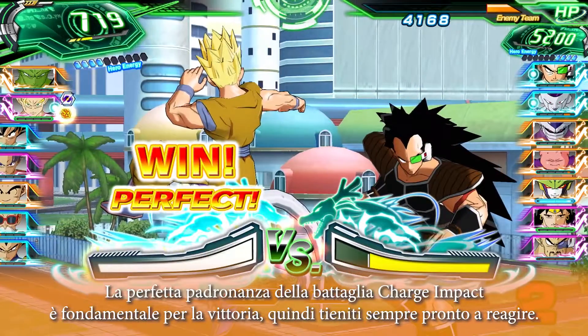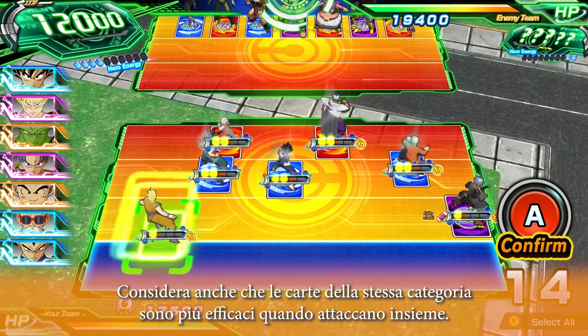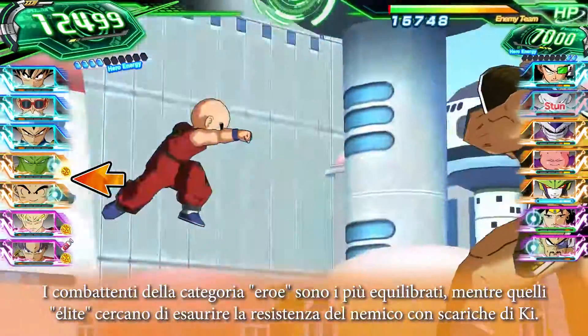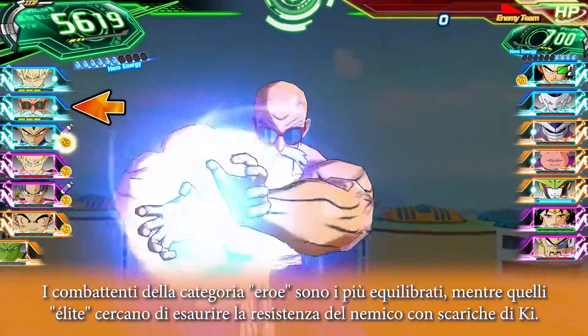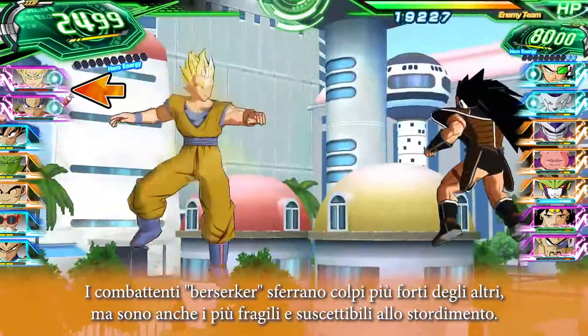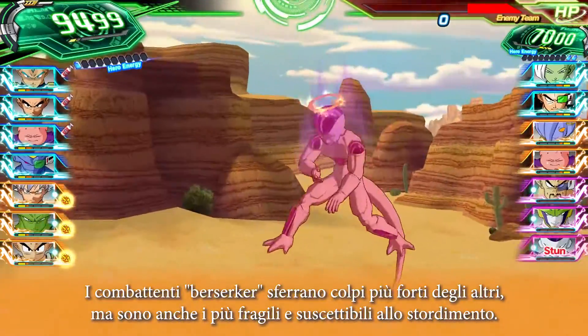To keep your reflexes sharp, also consider that cards of the same battle type are most effective when attacking together. Hero types are the most well-balanced of the bunch, while elite type fighters are all about draining enemy stamina with ki blasts. The Zerker types hit the hardest, but they're also the most fragile and susceptible to stun.